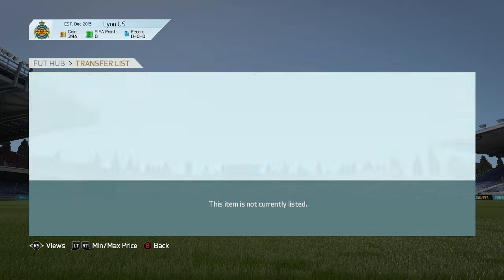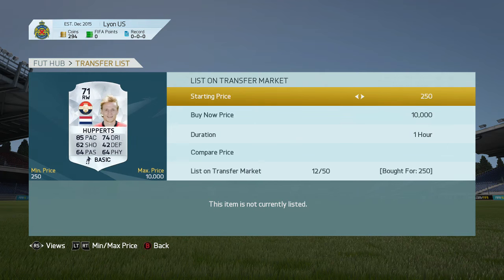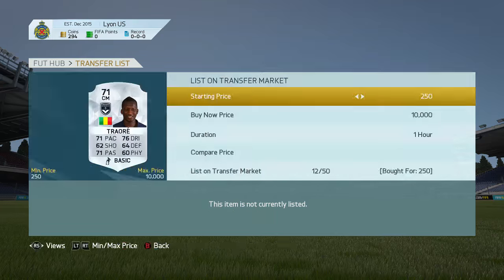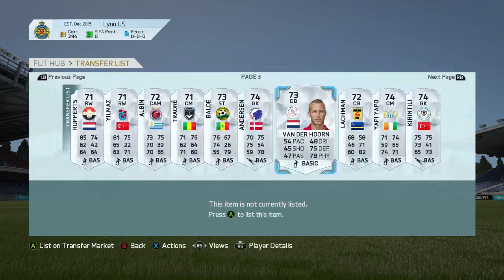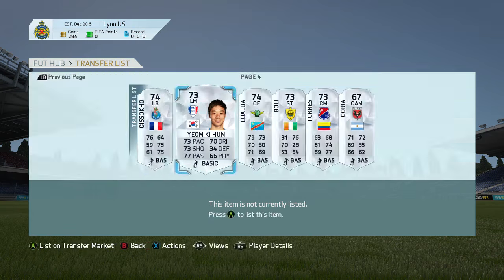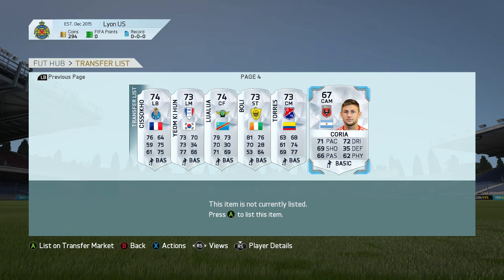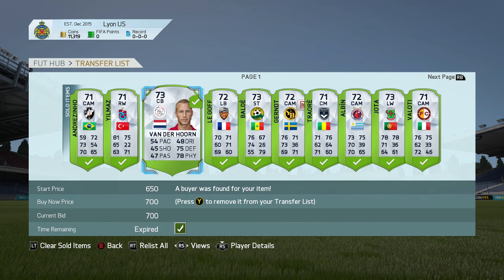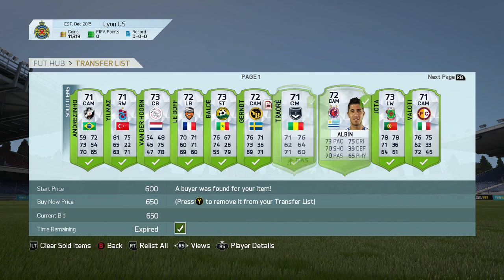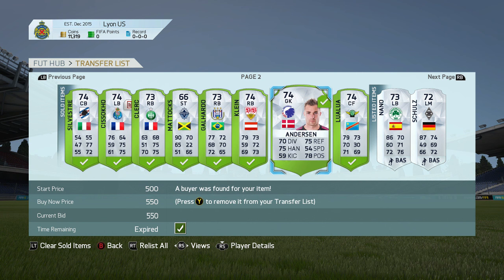As you can see, all these silver players we've got — we only have 294 coins left — but we're going to make some really nice profit on all of them. That Alice Isoko was a really good deal. Then come back and 18 have sold, we're on 11k — a ton of players sold, making some sick profit. That Alice Isoko sold for probably the best profit as well.